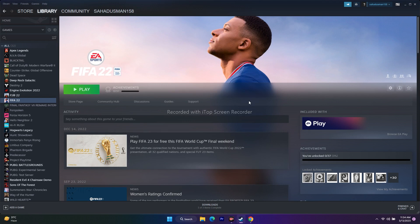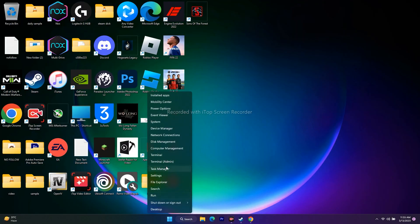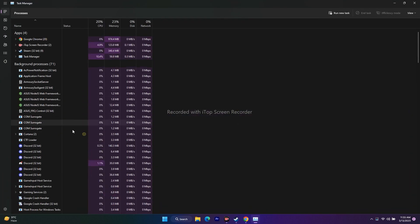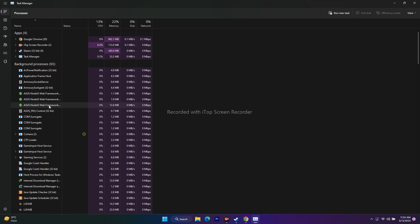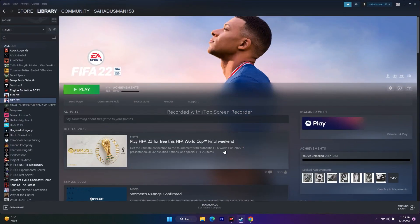Also close all overlay and overclocking applications, as they drain performance and cause issues. Right-click Start and open Task Manager. Look for applications like GeForce Experience, MSI Afterburner, Riva Tuner, or similar tools running in the background. End their tasks one by one. Once done, close Task Manager and try to play the game.